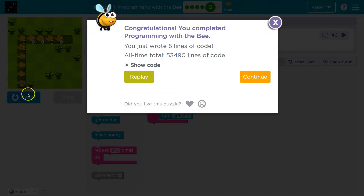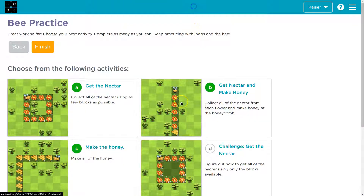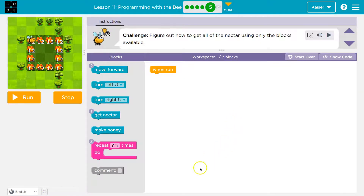Victory, onward! Challenge — figure out how to get all the nectar. We got this. One out of seven blocks. I know there are three, three, three, and three flowers on each side.